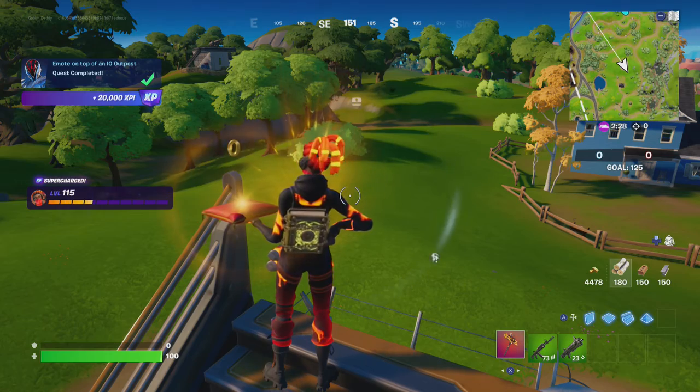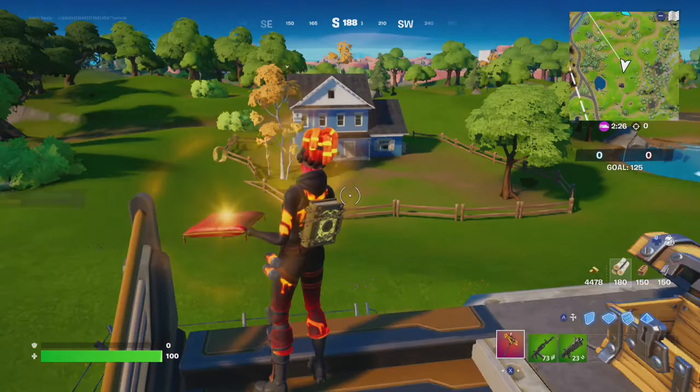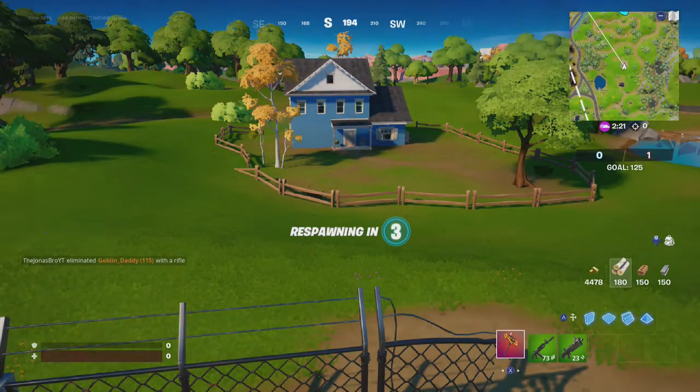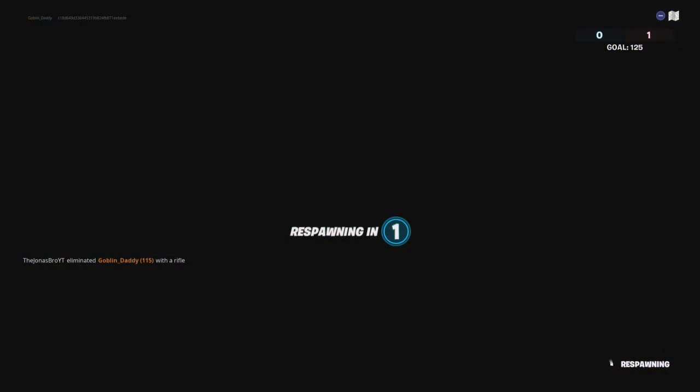Alright friends, that's how you emote on top of an IO outpost. I hope you guys enjoyed this video. If you found it useful, please give it a big thumbs up. Luckily Goblin Griff is in Team Gumball. Good job, Griffin.